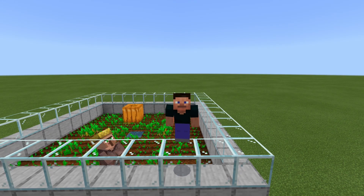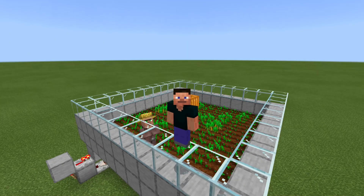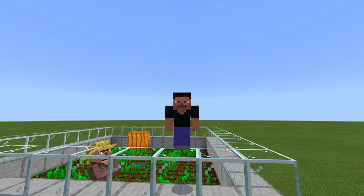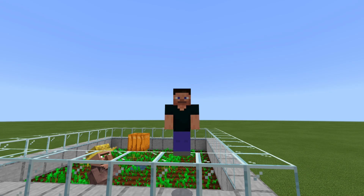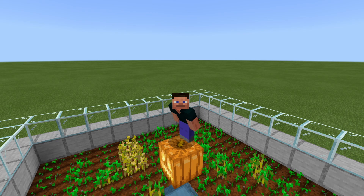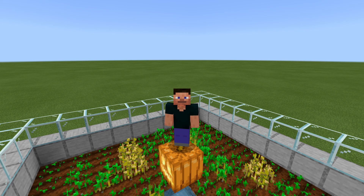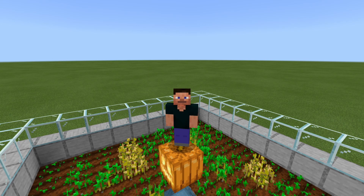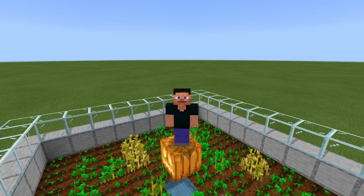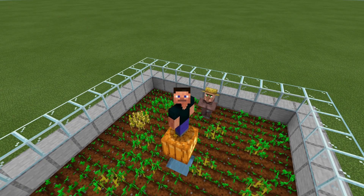Another problem: if your crops are fully grown but the farmer is just sitting in a corner not doing anything, he may have gotten confused. Just go down into your farm, give him a little nudge, and he will start working again. Villagers get confused about partial blocks, and tilled land is considered a partial block, so he might not pathfind to the right spot sometimes — a nudge fixes it. As for scaling up this farm, the only option is to tile it out side by side. You could link them all with one rail car, but if they cross a chunk border when loading or unloading, it could easily break your farm. Always chunk-align your farms and make sure the redstone is turned off when you load or unload the chunk, otherwise you will lose your minecart.